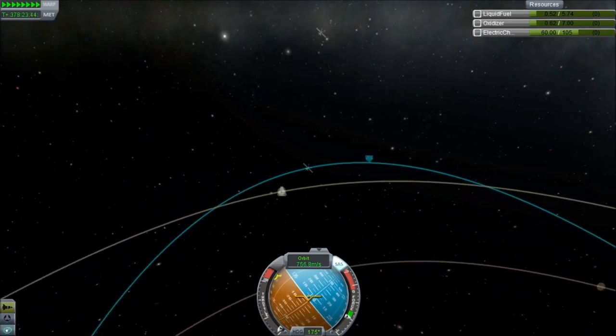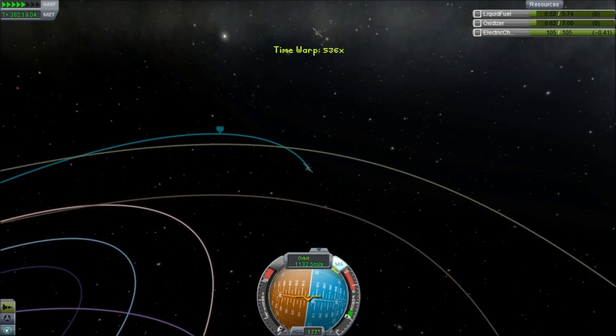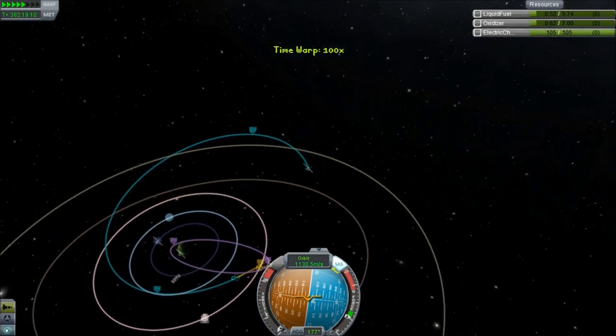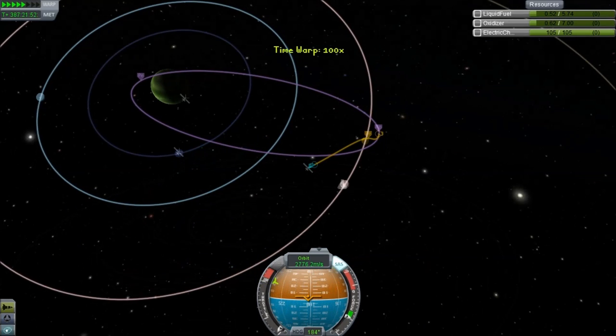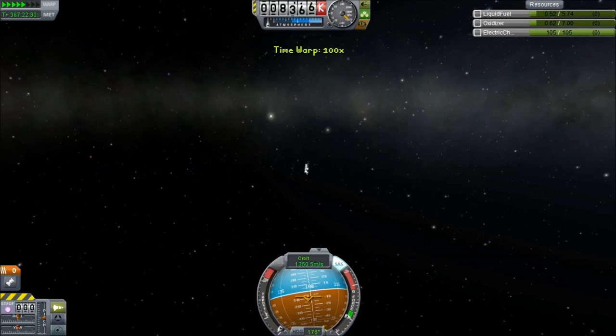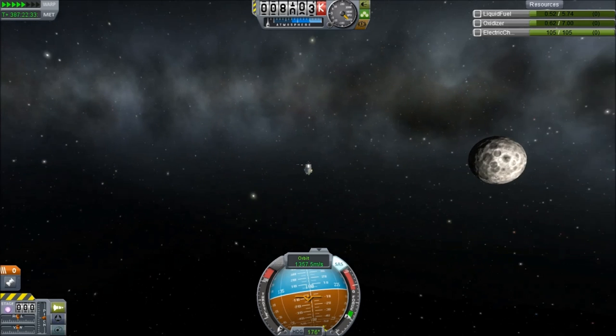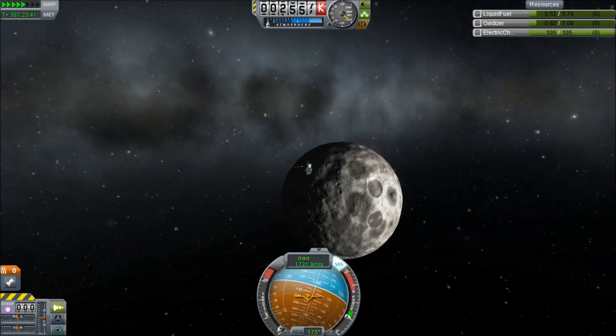The encounter did bring our apoapsis down. We get a crazy high close encounter with Tylo, and what it's going to do is put us into a really tight orbit around Jule, so I guess we can get more information about the surface of Jule. This would be great if I had actually intended it — I could have pretended that I actually knew what I was doing.